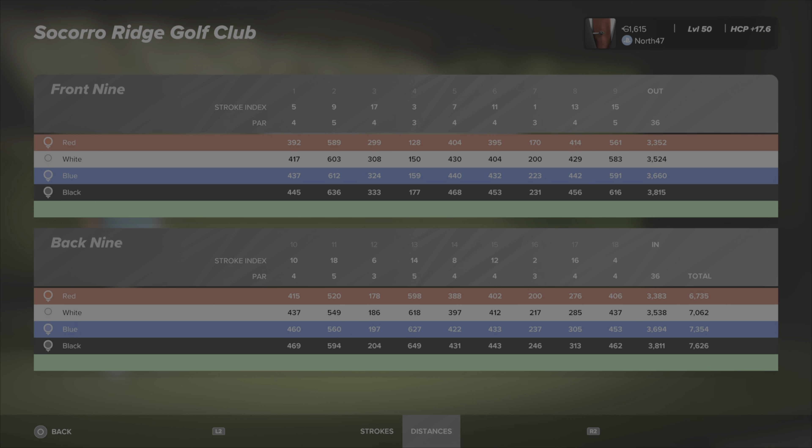Looking at distances from the black tees, we've got a standard par 72 configuration — four par threes, two on the front and two on the back; same for the par fives. The par threes: hole four is 177 yards, the rest are all 200-plus yards, shortest being hole 12 at 204. The par fives are quite lengthy — three of the four are over 600 yards, with hole 11 the shortest at 594 and hole 13 the longest at 649.